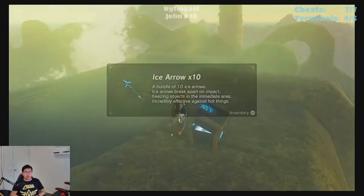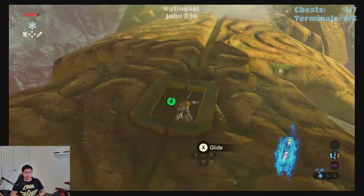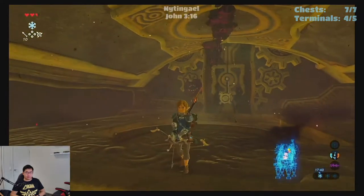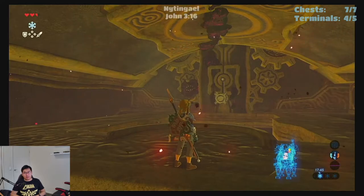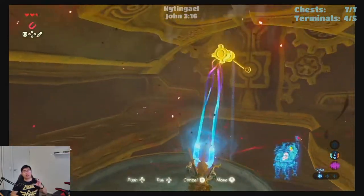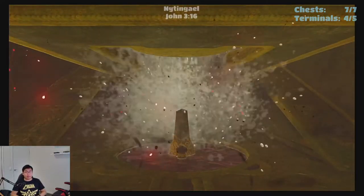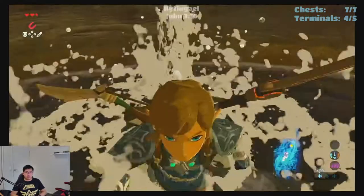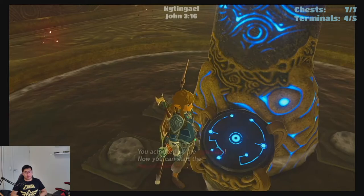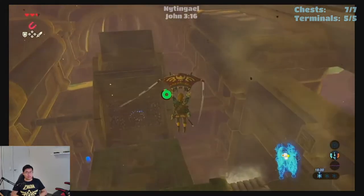We only have one terminal remaining. We are going to try and stay on top of Vah Ruta, jump into this hole here, and take out the eyeball that's above us. The reason why we moved the trunk to the fifth position is just because it lines up to this hole - you can see the water starts coming down, and it extinguishes the fire beneath us, and that would give us our final terminal. Right after we've done this, we can actually go and fight the boss of Vah Ruta. Let's make our way there - you can get there using any means pretty much.